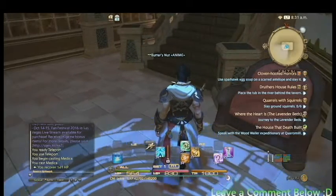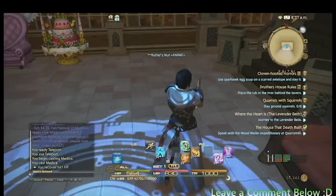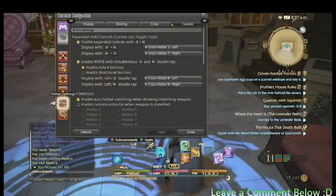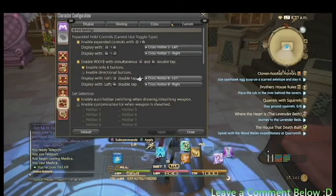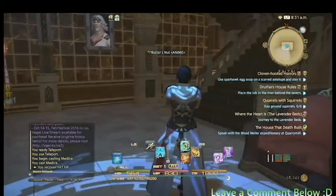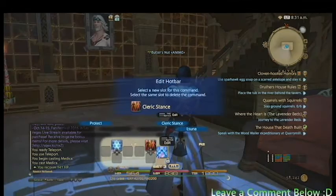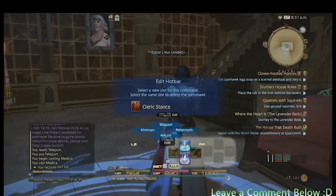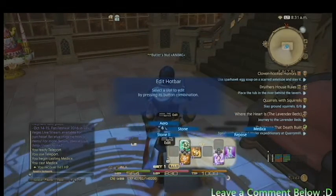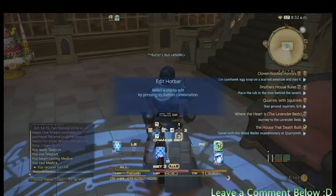Now what I'm actually going to do — now that I have the double crossbar — let's first find out where the double crossbar is located in my crossbars. My double crossbars are located in crossbar eight. So what I'm going to do, I'm going to move a couple of skills to crossbar eight. I'm going to move cleric stance to crossbar eight, and basically I'm going to move all my DPS skills over to my double crossbar.